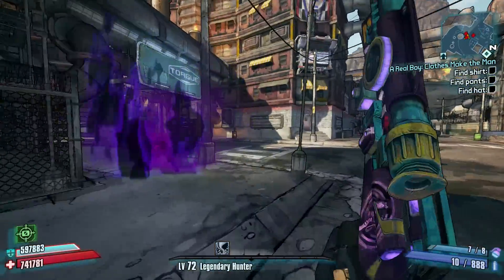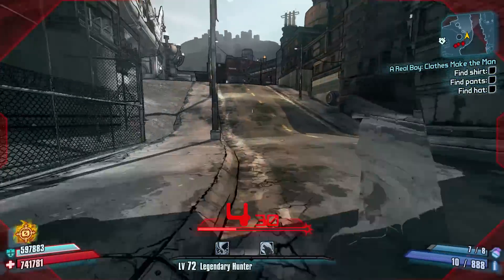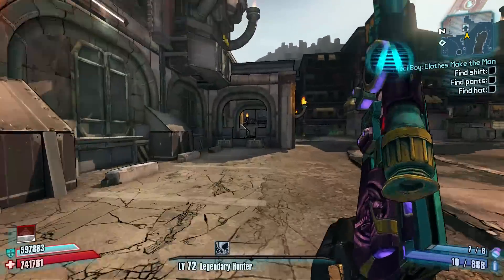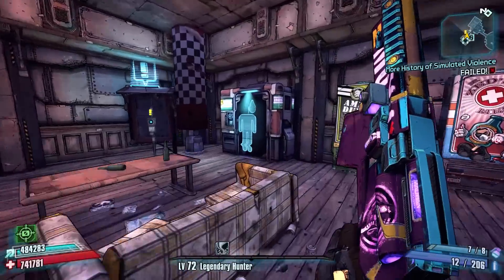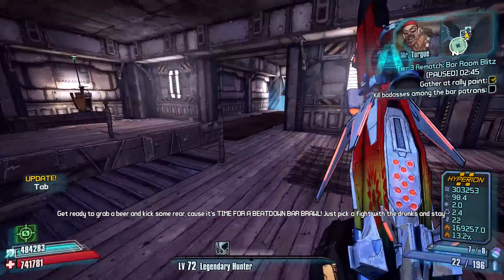The first thing you want to do is head over to the Beatdown in Mr. Torgue's Campaign of Carnage DLC and run over to Pyro Pete's Bar. Once you're in this area you're completely safe and you can save and quit and it'll put you right back in the bar every time. This area is really nice because it has all the vending machines you need, it has a Torgue token vending machine, it has a repeatable quest, and it also has Pyro Pete in the basement which you can farm over and over.